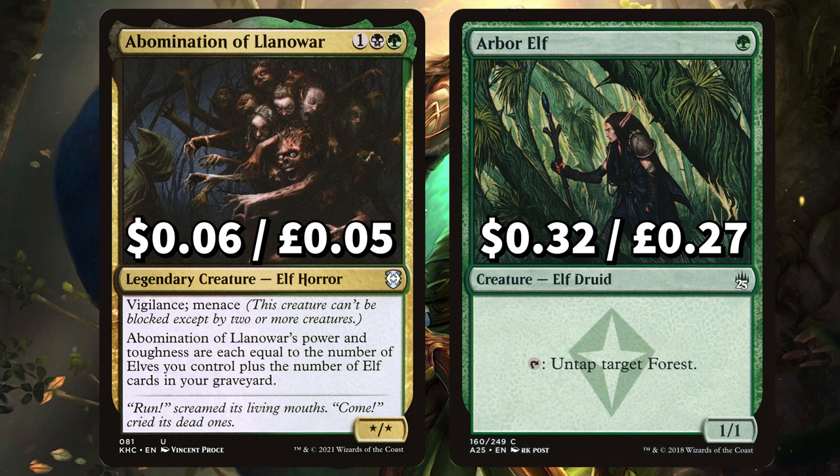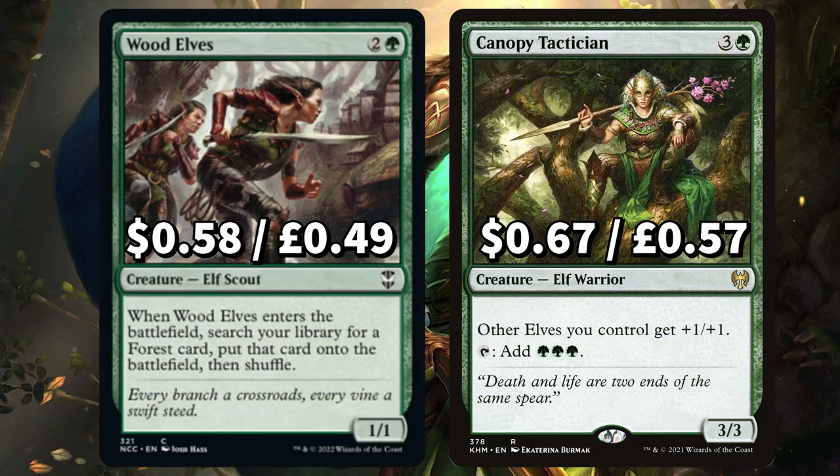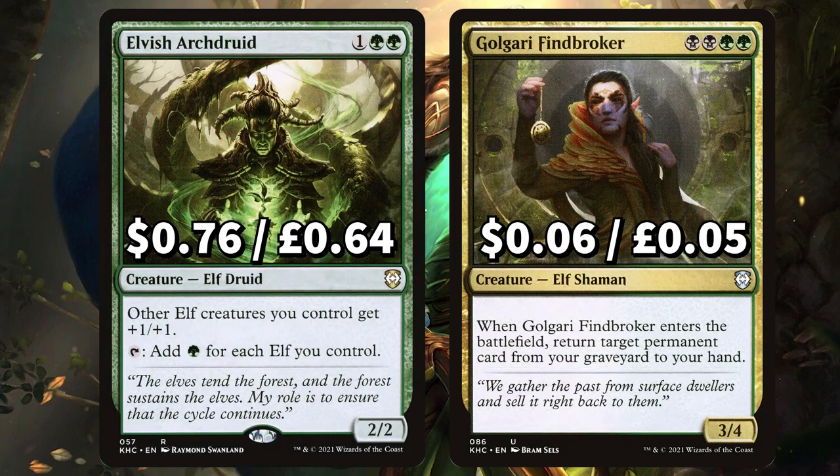First up is Abomination of Llanowar with Vigilance, Menace — its power and toughness are equal to the number of elf cards in your graveyard. An Arbor Elf that you can tap to untap target Forest. There's Birgul Rangers to tap two untapped elves you control to produce one mana of any colour. And Dwynen that has reach and gives other elves you control +1/+1, and when Dwynen attacks you gain one life for each elf you control. There's Wood Elves that when it ETBs searches your library for a Forest card putting it into play. And Canopy Tactician to give your elves +1/+1 with the option to tap and add three Forest to your mana pool. There's Elvish Archdruid to also give your elves +1/+1, and it can additionally be tapped to add a Forest for each elf you control. And Golgari Findbroker for some ETB-based recursion.